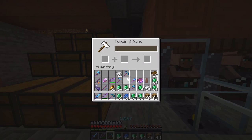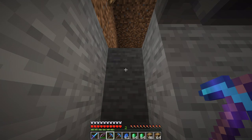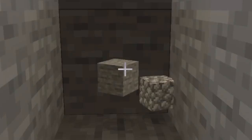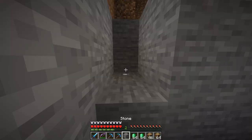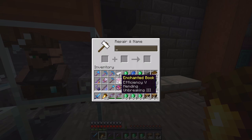I'll apply it to this pickaxe — that costs 17. I'll call this one 'Softy' because it has Silk Touch. So we have Softy and Lucky. Let's see the difference: if you mine stone with a regular tool you get cobblestone, but if you use Softy with Silk Touch you actually get the actual block — stone. That's basically why we want Softy.